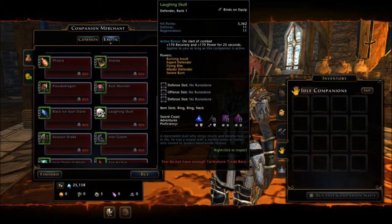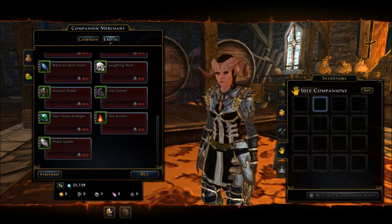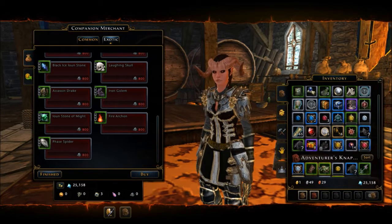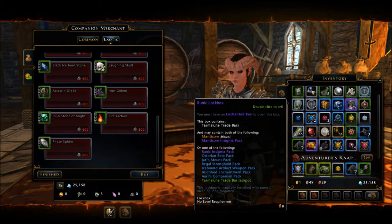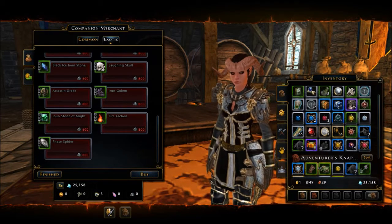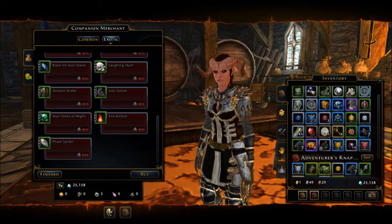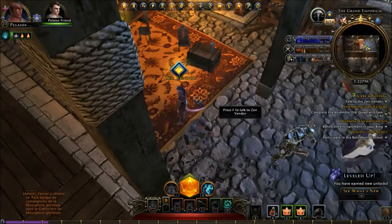You also have companions available for trade bars, which you get when you open packs — things like the ones listed here. At the bottom of the list you have the Tarmalune Trade Bar jackpot, and you get those every time you use one of those daily keys you get with VIP. Otherwise you can buy packs — they come 20 in a pack and they are kind of expensive, but they do add up and you can get some pretty cool companions that way.